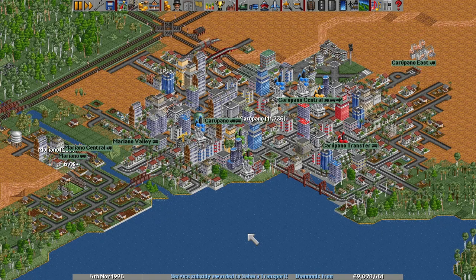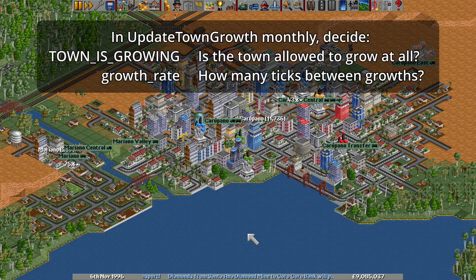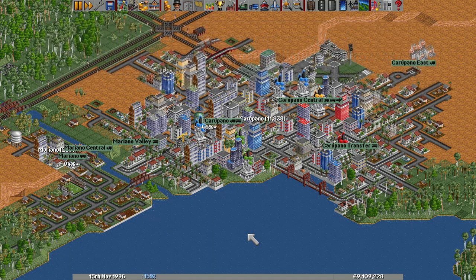There are two elements which Update Town Growth needs to decide on. The first is whether the town is allowed to grow at all over the next month, in a flag sensibly named Town Is Growing. The second is, if the town is growing, how long there should be in ticks between times a town builds a new part of itself. This is the town's growth rate, and somewhat counter-intuitively for something called a rate, the higher this is, the slower the town will grow. Town Is Growing is the blunter of the two instruments, and is based on a list of conditions.